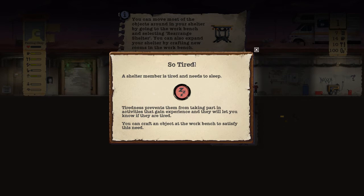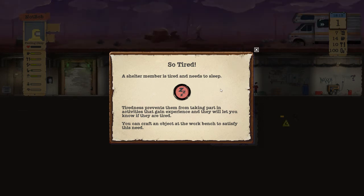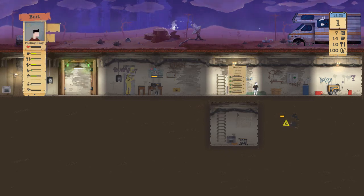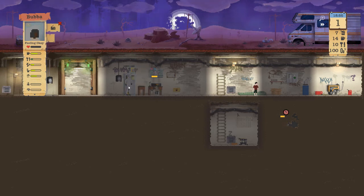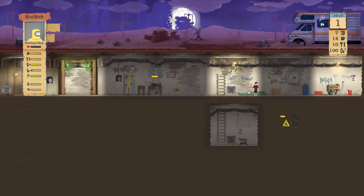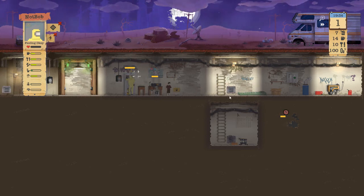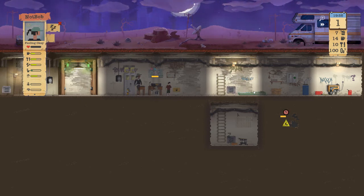The water filter is at 68% integrity. You can move most objects around in the shelter by going to the workbench and selecting rearrange shelter. Who's tired? Tiredness prevents them from taking part in activities that gain experience. Let's have Bob return suit and go to sleep. There's a rabbit outside — I should have built that snare trap!